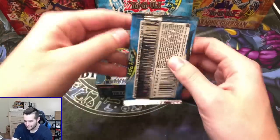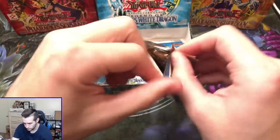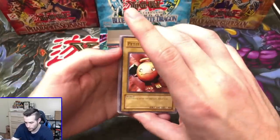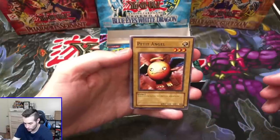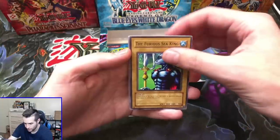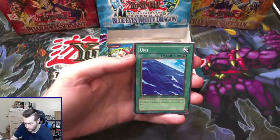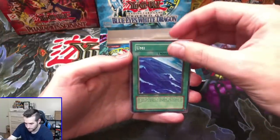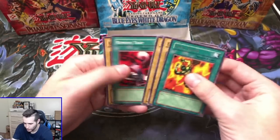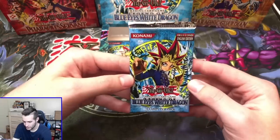We went to the left for the first time in a long time — can we get the Secret Rare? We've got a Petite Angel. Let's get that Secret. We've got the Furious Sea King, One-Eyed Shield Dragon, Umi, and — come on — Final Flame. Is that what that's telling us? Please be the Final Rare. We are on a rare streak, guys — let's get that Secret Rare.